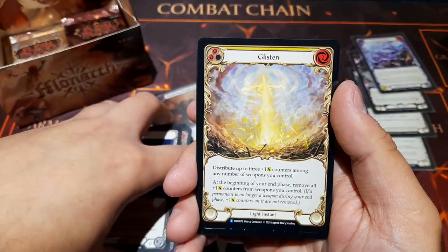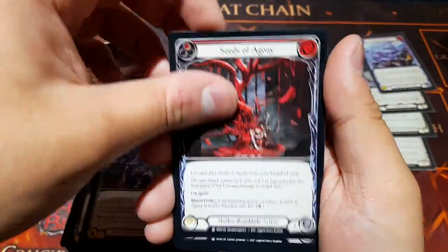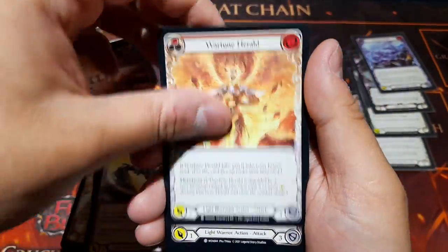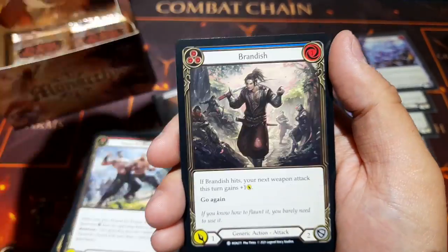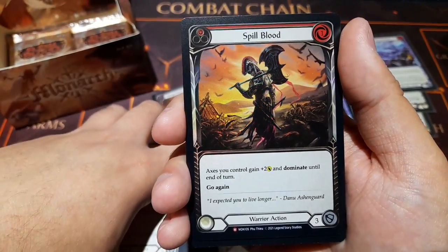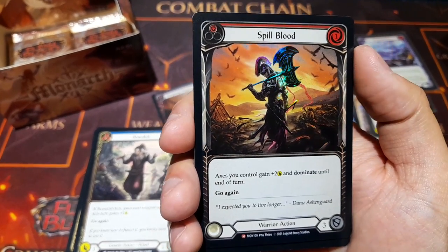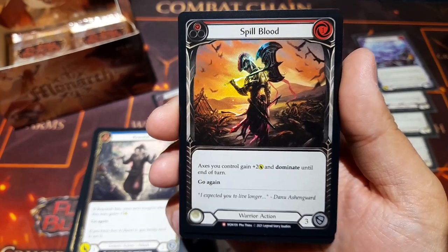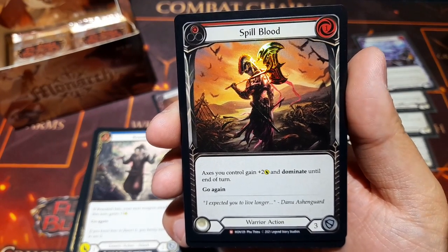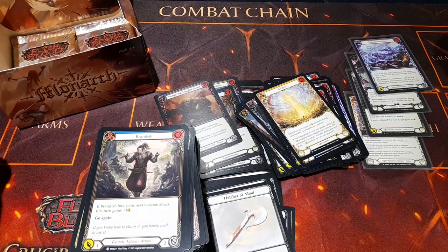Unfold once more, glistening again, and Captain's Call once again. Then we have Spill Blood — a majestic foil! Axes you control get plus two damage and Dominate until end of turn. Gorgeous artwork — into a sleeve straight away.